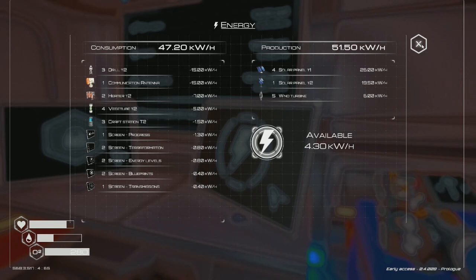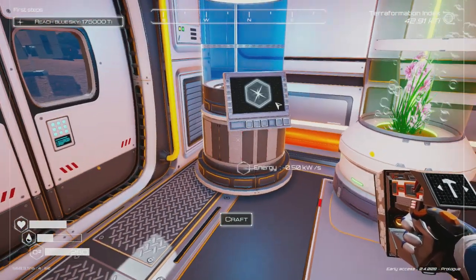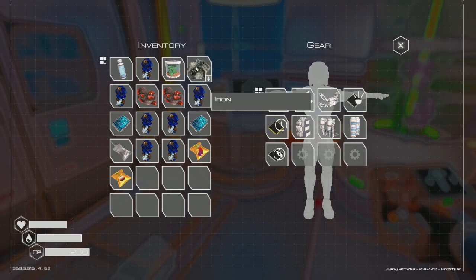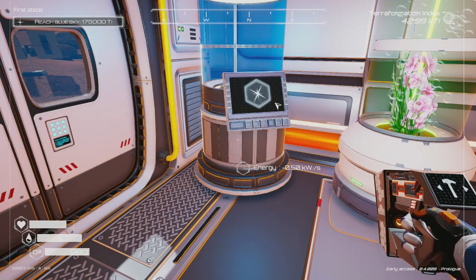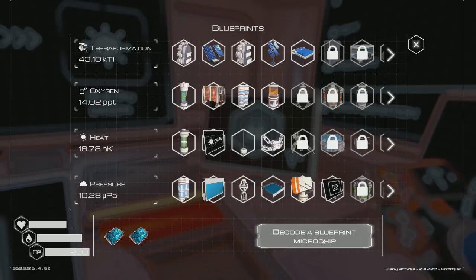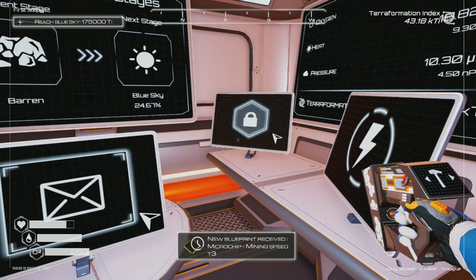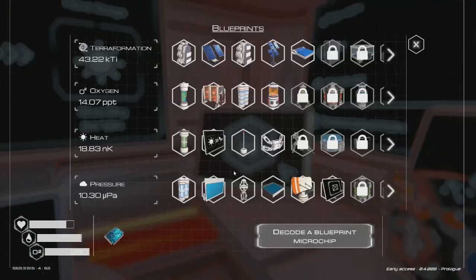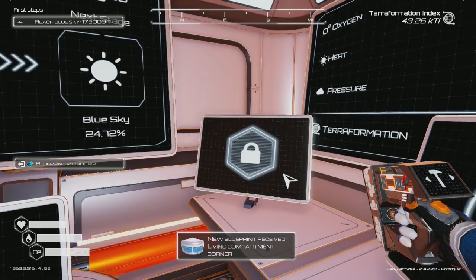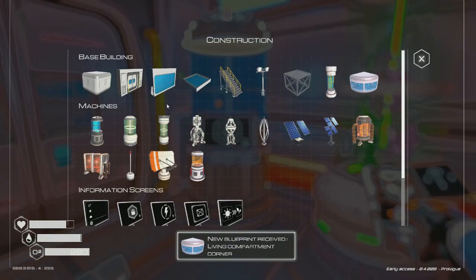Now our oxygen is going to go even higher. Blue sky and 24 percent — there it is, you can see it, it's getting there. We're probably going to need some extra resources soon. I need to drink some water. We did get a blueprint — let me decode these. Mining speed level three unlocked, and living compartment corner.